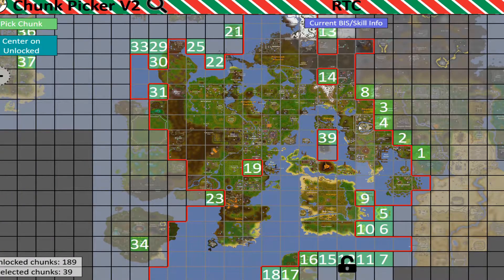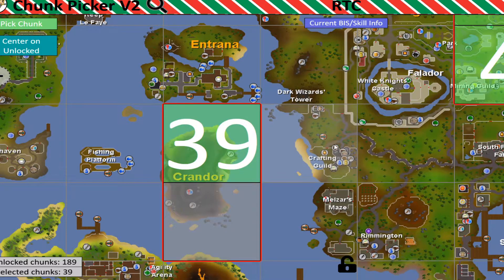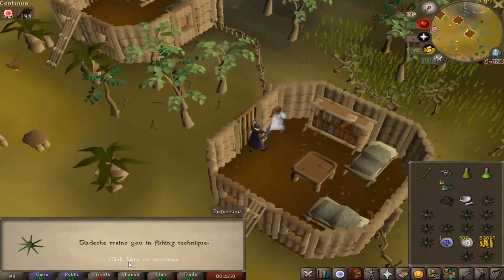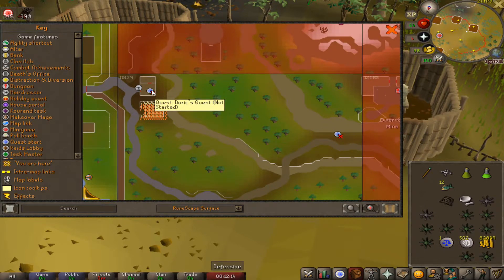Let's pull up the map and roll for another chunk — Crafting Guild. Anytime we get a chunk on the eastern side I'm happy, because I just want to get to all that content. I'm not sure if it really unlocks anything major, but there might be some snape grass on that peninsula. Also learning how to cook karambwans from the NPC here.